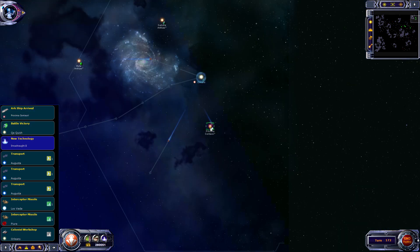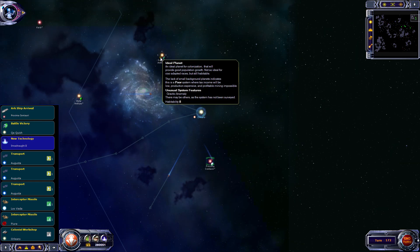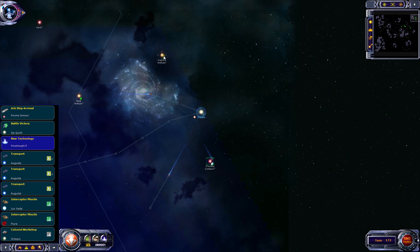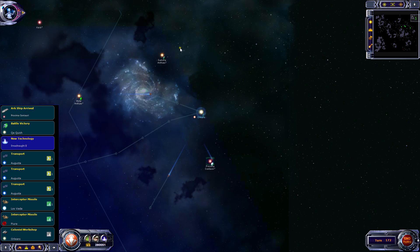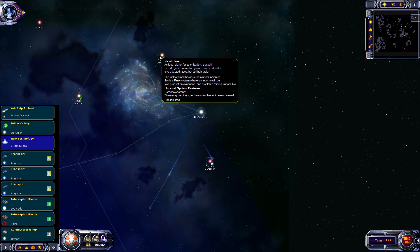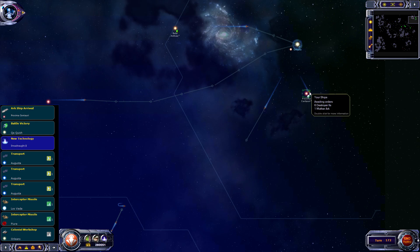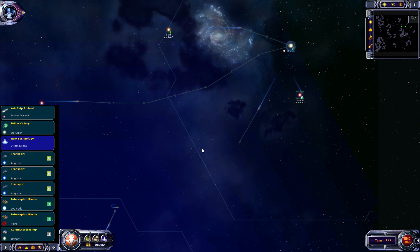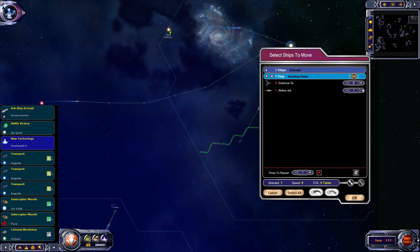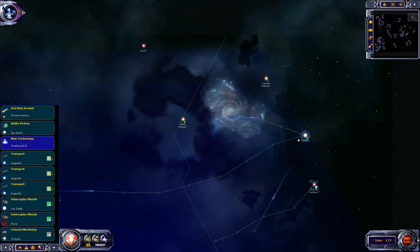Proximate Centauri is icy poor. Wow, rough. Do we want to colonize this one? It is high habitability, but I don't like wall systems - I won't. I'll say no. So now we'll just bring the Mother Arc back down this way, create a supply base in the middle of those two places so we can fly the transports through.